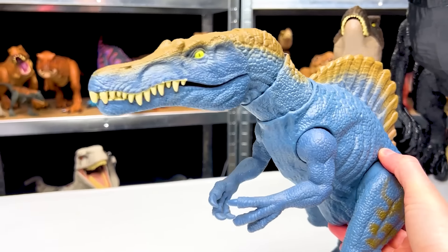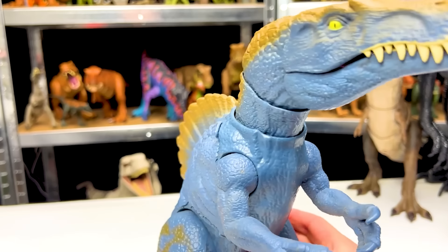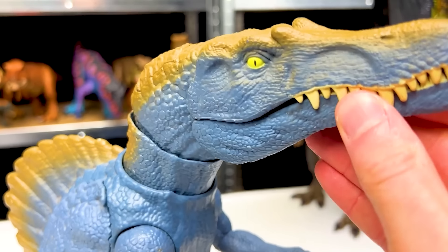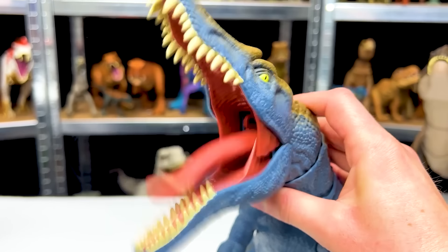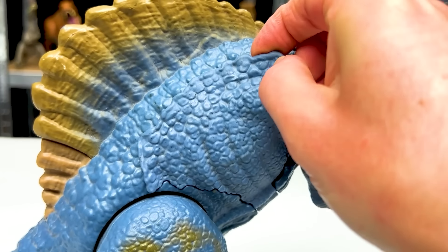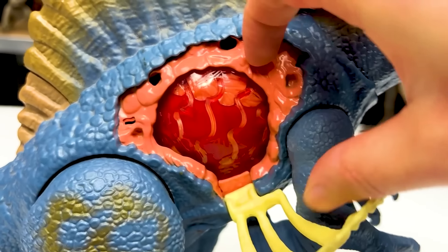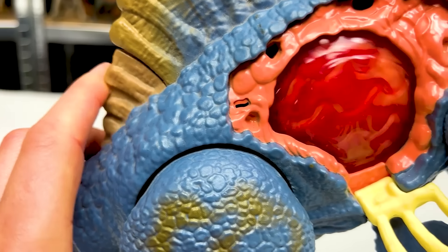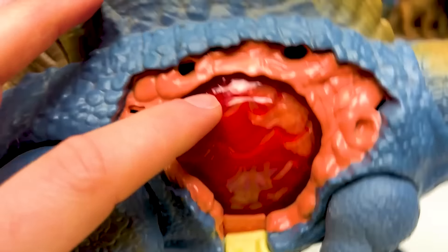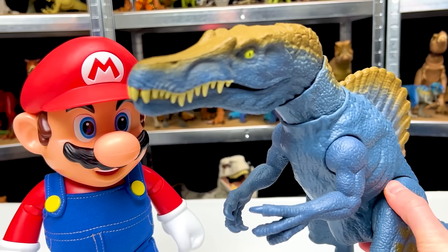The next predator to face off is this super special Spinosaurus figure. This Spinosaurus figure is pretty rare — it's in the blue coloring with the yellow detailing on its spine, on its legs, and on its face. It has a button on the top of its head for the chomping action. But the main reason why this is so special is because of this hidden battle damage on the side that you can open up and reveal its insides. You can actually even lower the ribs, and there's a hidden button over here to make the stomach swirl back and forth. And look at that — there's even some liquid inside of it. So now let's face it off against the one and only Mario.